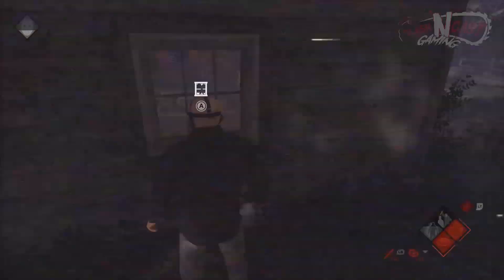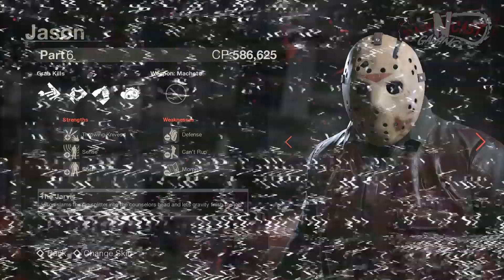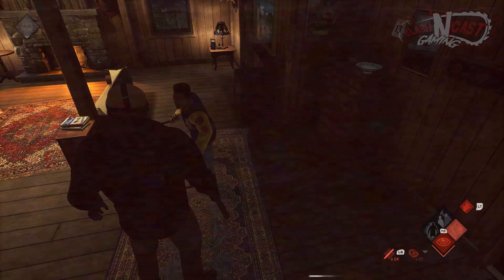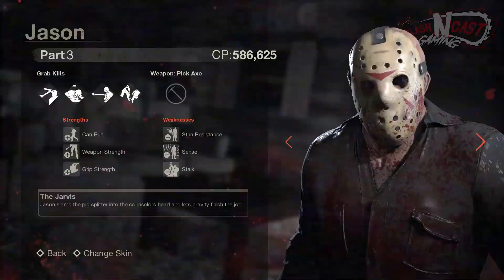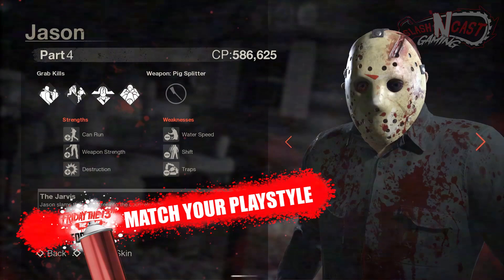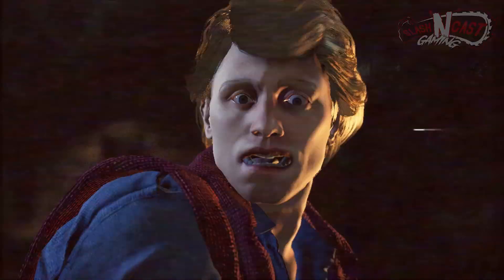Before you dive into a game, you're going to want to make sure you pick a Jason that suits your play style. If you enjoy playing slowly and taking advantage of long shifts and surprising counselors, Part 6 may be the Jason for you. Or perhaps you enjoy running after counselors and pushing them into the chase, forcing them to always think fast — in this case, you may enjoy running Jasons like Part 3 and Part 4. It simply comes down to how you like to play and what advantages and disadvantages you'd prefer to equip.